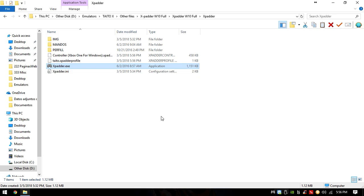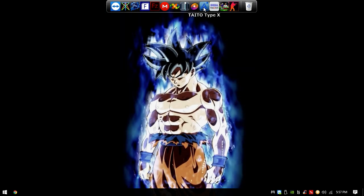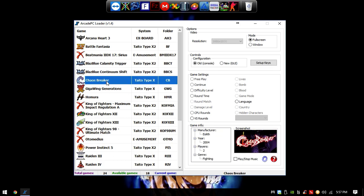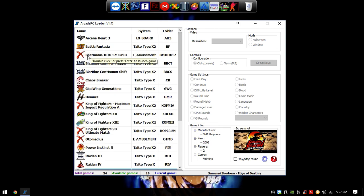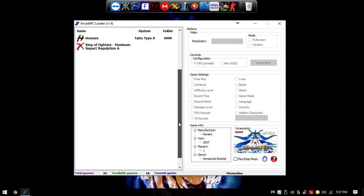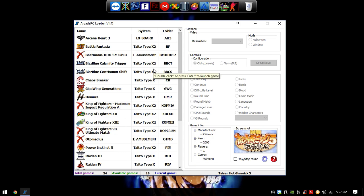You can close xPadder — the program stays running in the background, so don't worry. Now we're officially ready to play. Open the Taito Type X launcher. First time you open it you probably won't see the icons; icons show up only if your game folders are correctly named. Games with an X I either don't have or couldn't make work — Beatmania, King of Fighters Maximum Impact Regulation A, KOF 98, and Otomedius. All the other games I personally tested one by one and they all work perfectly.